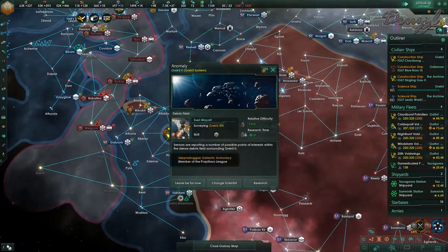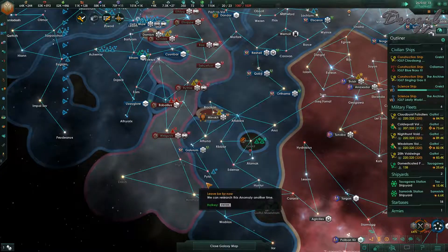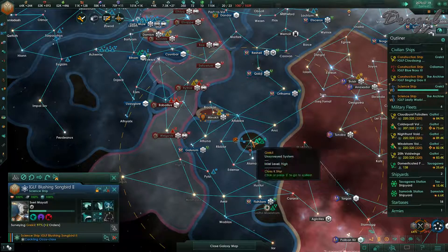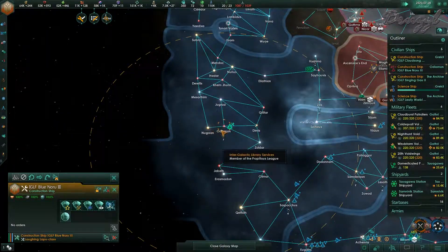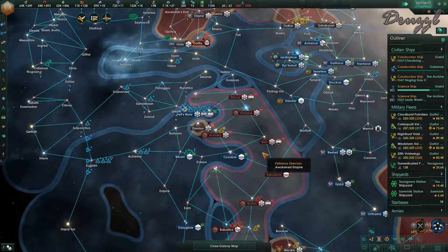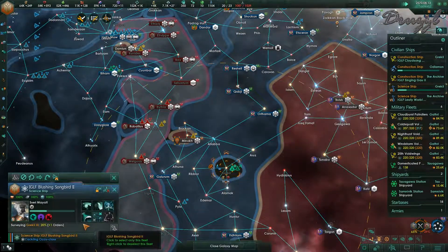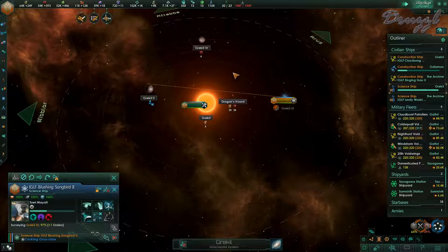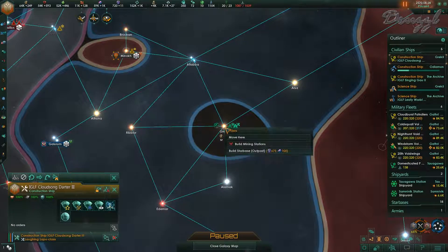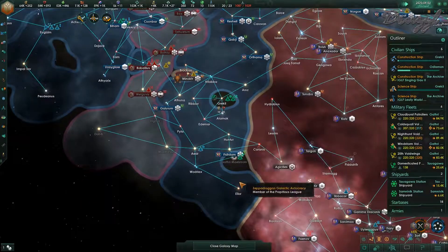The only problem is we have to fly all the way back up. Sensors are reporting possible points of interest within the dense debris fields surrounding Grecali 2 - we'll leave that for now. I was holding shift for that by the way. You are now done - build me mining stations. Looks like you have one survey left. Look at the Dragon's Horde - system survey concluded. Take the system! God, that was a lot of influence - 600 influence that we just ate.